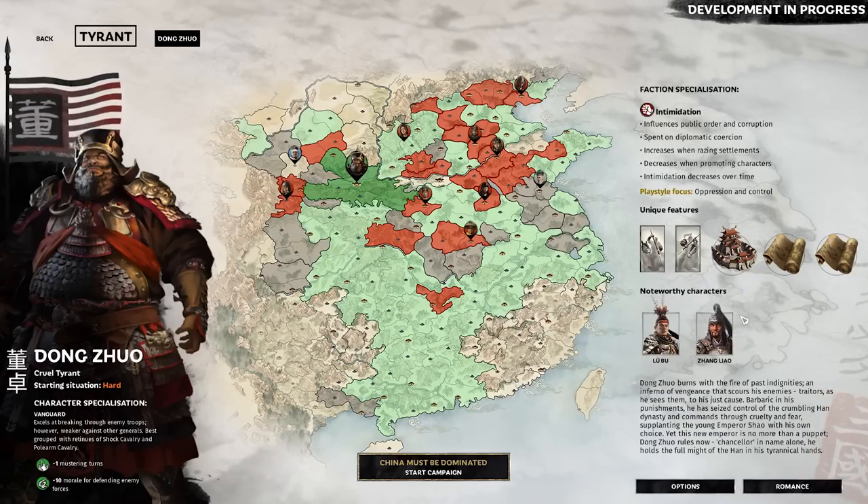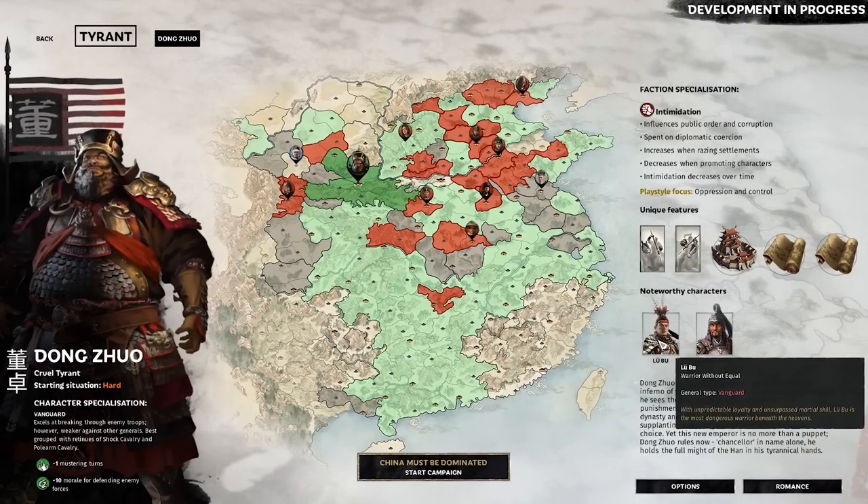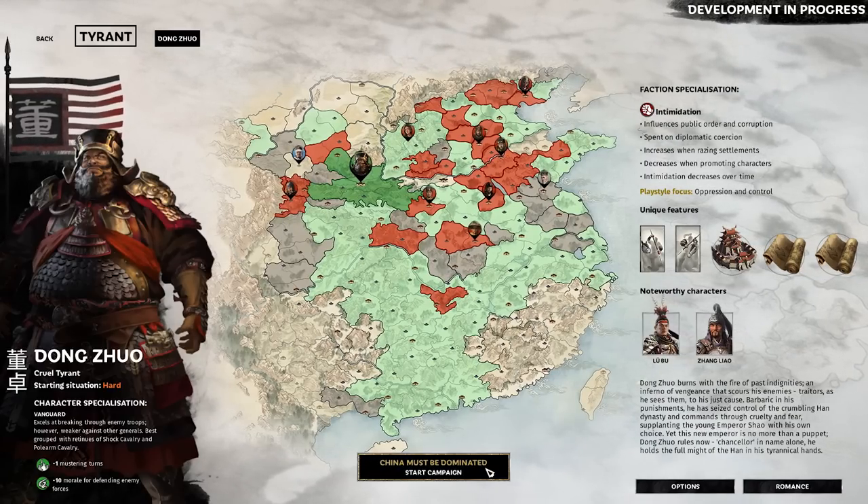He starts with the Sentinel General Xiang Liao, and of course the warrior without equal — the red mist himself, Alubu! Let's dive straight in.